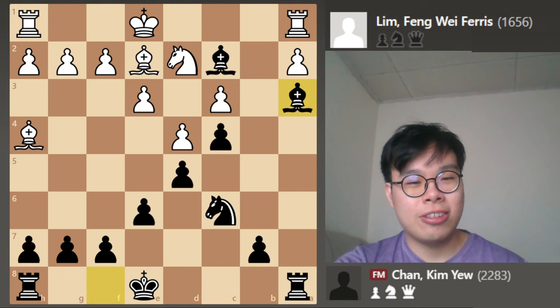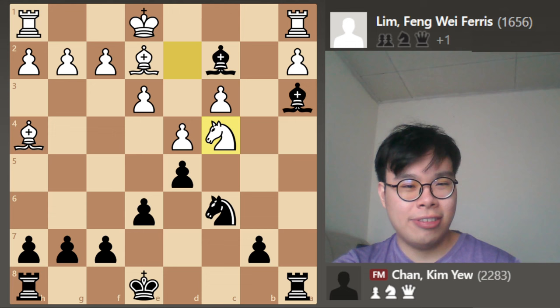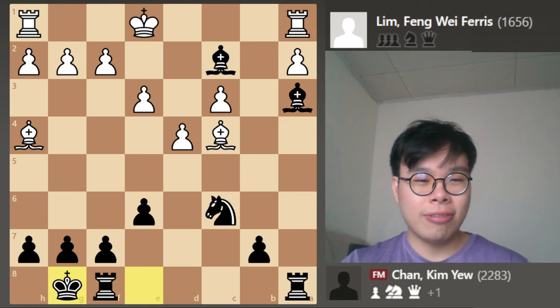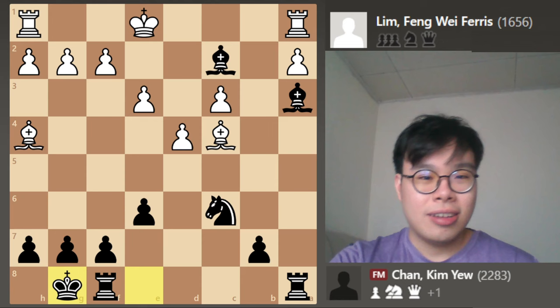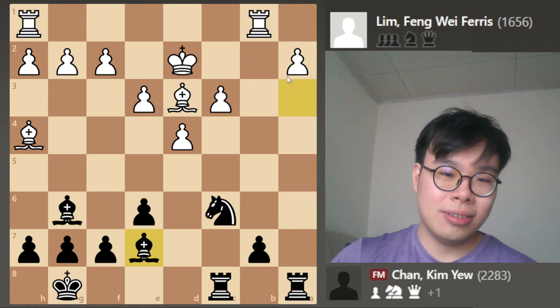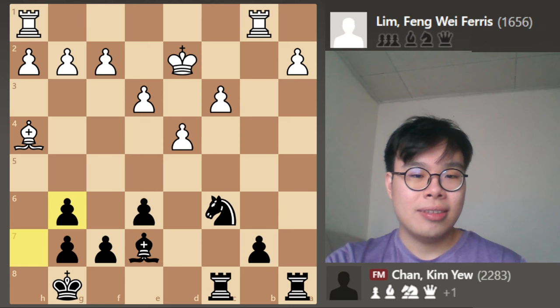So white, in total desperation mode, played Nxc4, sacrificing a piece. To be fair, I don't see a good way to stop Bb2, so maybe what he did was the best chance, but of course it's not enough. Dxc4, and Bxc4 — there's no way that white's two pawns can give him anything close to enough compensation for this piece, especially with our pieces this well placed. King d2, bishop comes back to g6, Bd3, and you can see I'm just bringing my pieces in: Be7, the a2 pawn is attacked as well as the bishop on h4.